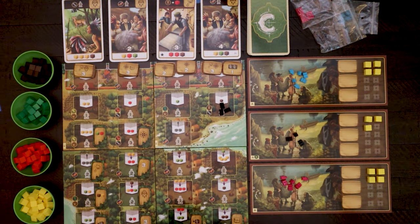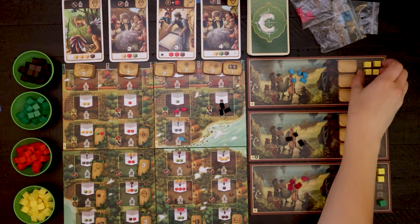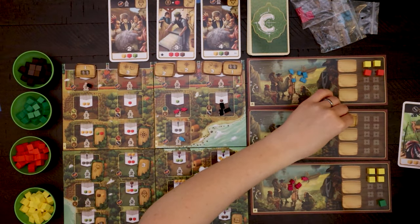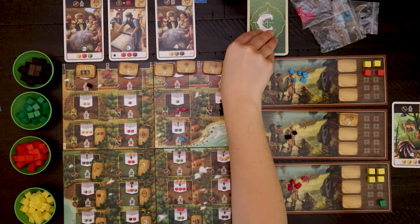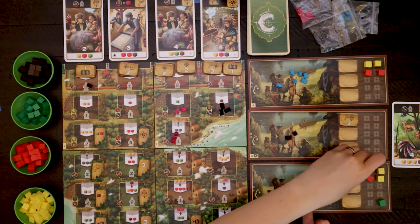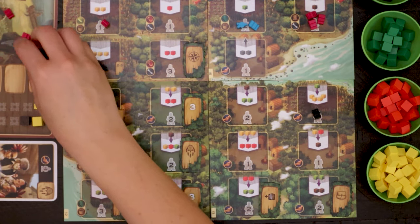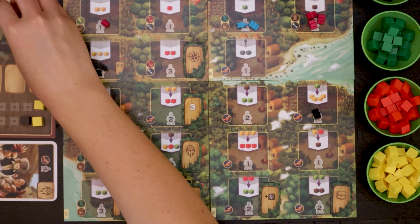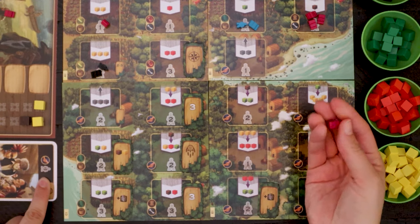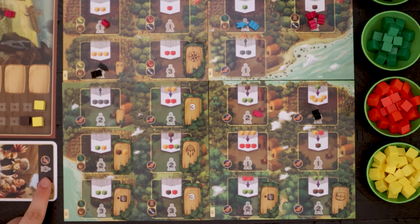Beginning with the start player, each player can choose to place meeples onto a specific location on the main board and perform the action shown, or they rest, which returns all of their meeples from the main board onto their personal board. Once a player has completed their chosen action, play passes to the player on their left. When a player decides to perform an action by placing meeples onto a specific board location, the player must place the number of meeples as indicated by the space, minus any discounts they may have from victory point cards.